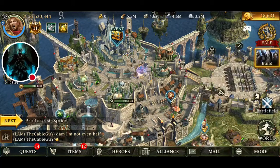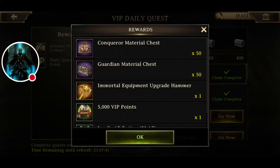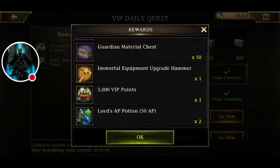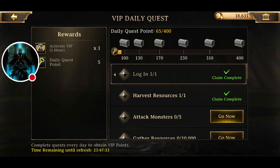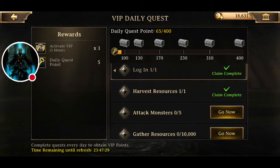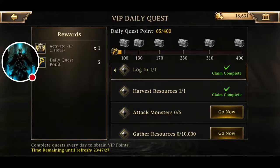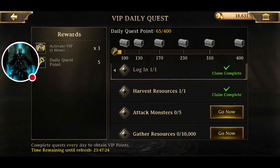Always complete your VIP daily quests. These 5,000 VIP points can get you up levels pretty quickly. Plus the Conqueror material chest is quite good — you can get immortal hammers, resources, XP, AP potions, speed ups. A lot of stuff that you're going to need as your account reaches higher levels.